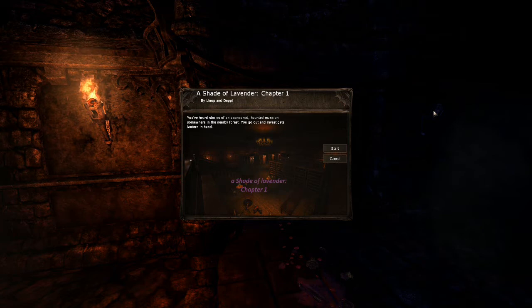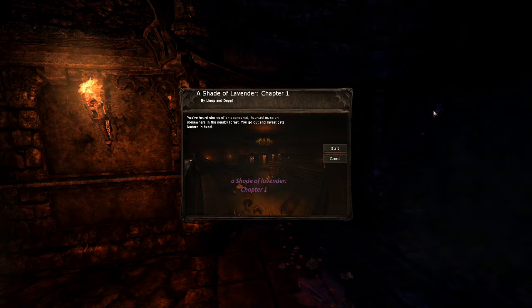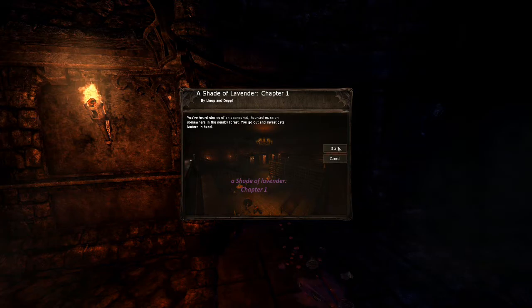I'm safe now. Wait. Hello guys, and welcome to Shade of Lavender Chapter 1 by Linup and Deppi. You've heard stories of an abandoned, haunted mansion somewhere in the nearby forest. You go out and investigate, lantern in hand. Okay, well, let's play.